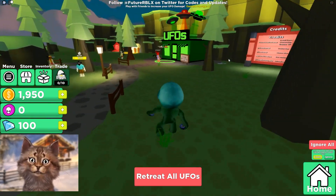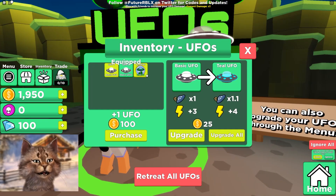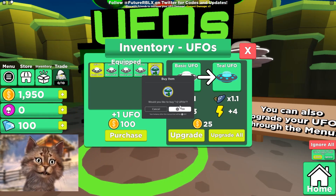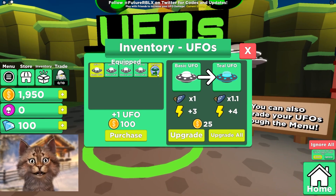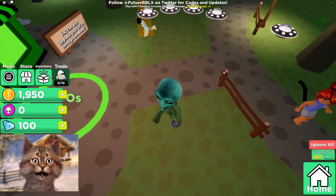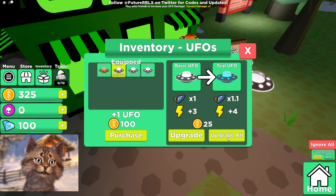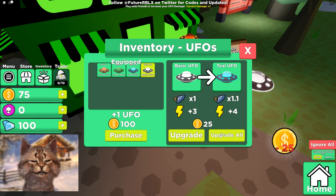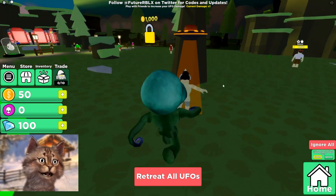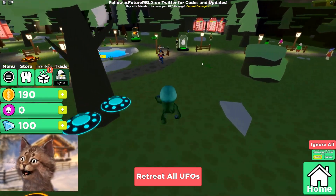We definitely need to get a better UFO — we can get two more UFOs! I'm gonna have an army of UFOs! Wait, can I not buy this again? Did I just get scammed? They scammed my Robux — I bought this two extra times and they didn't give it to me. Full scam! This game kind of reminds me of Pet Simulator — it's like if Pet Simulator was about aliens.